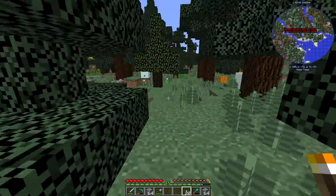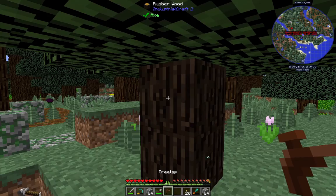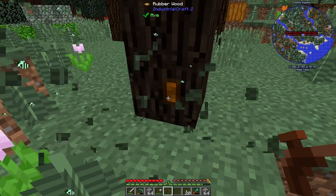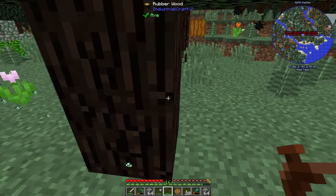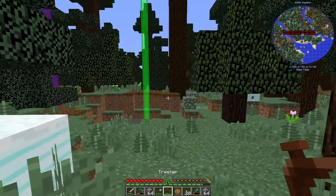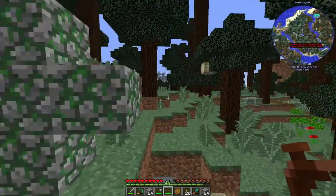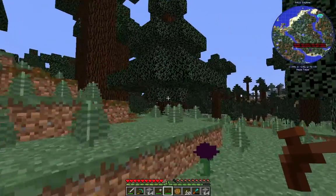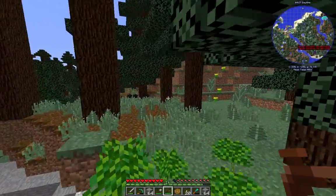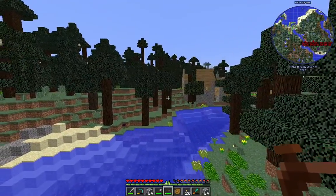We have a rubber wood tree here and we found our sticky resin. All we need to do is put the tap there and we have our sticky resin. We need a little bit more of this. We need to find more rubber trees — they look a little darker than the other ones. We need about six more of these trees. I'll go run around and cut back to when I have enough.